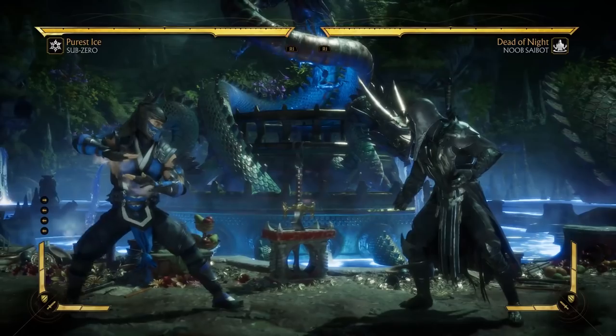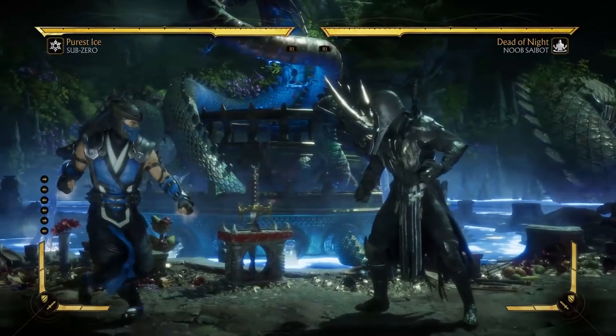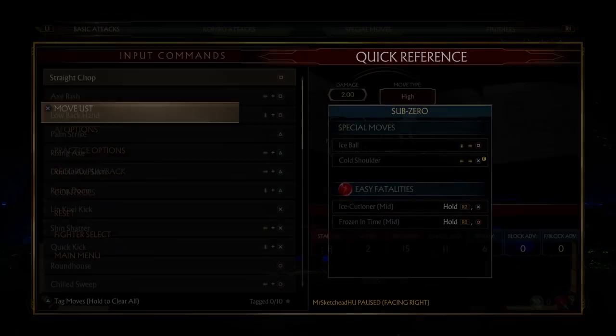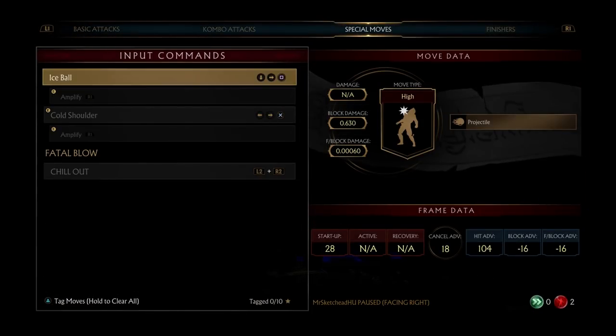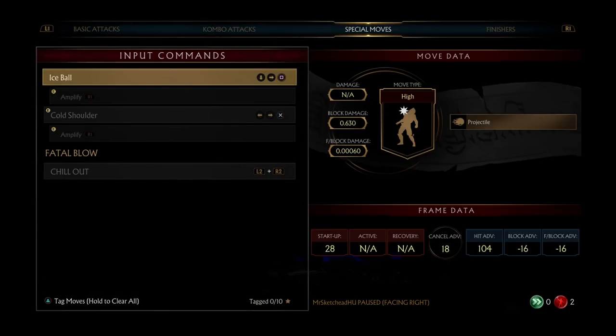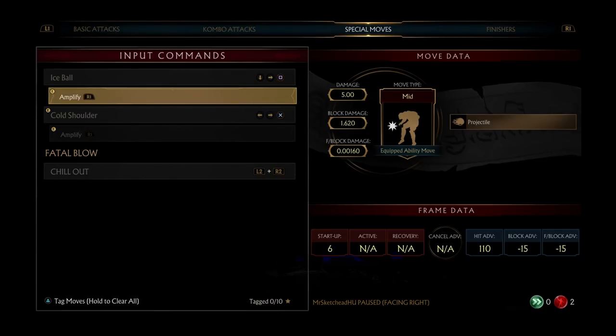Think of this video as an extension of the Kotal Khan video. There we looked at a character many people think is extremely underwhelming, here we are looking at a character that a lot of people say is extremely good. Sub-Zero, if you go into the Dead of Winter variation — which is the tournament variation — most people think that this is the stronger one.